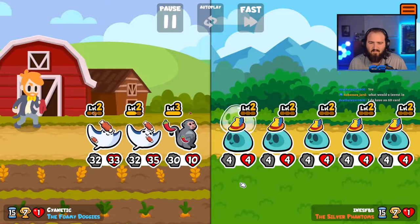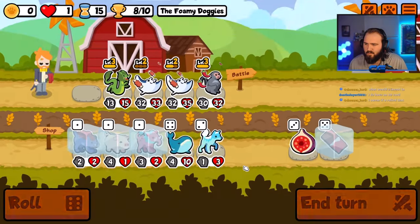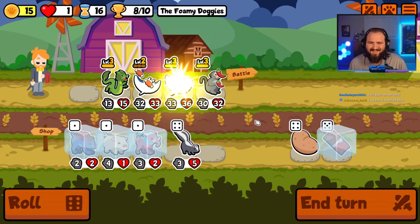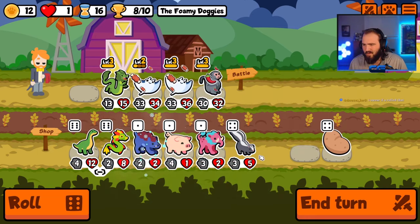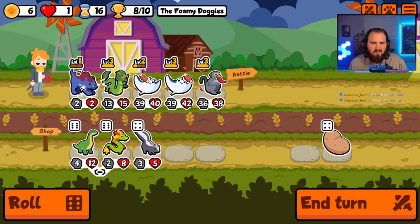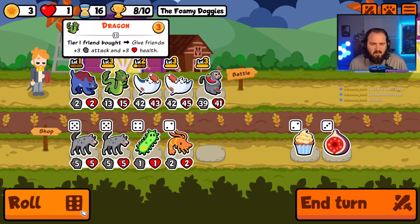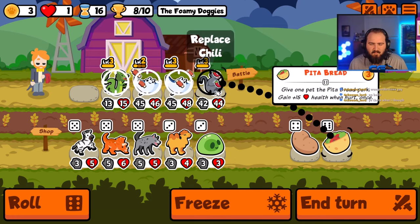That's a crazy dolphin squad. You thought I was about to roll that — joke's on you, I will roll it. Actually just joking. Give me more pigs. That's a lot of bang for my buck. Peter bread might be better here than meat bone — actually, it will be.